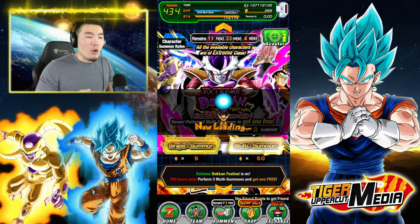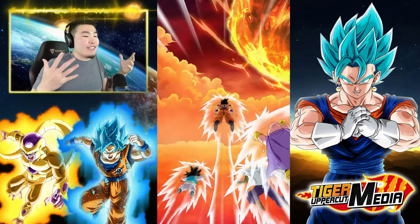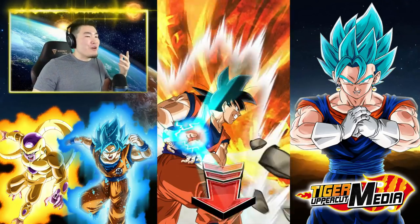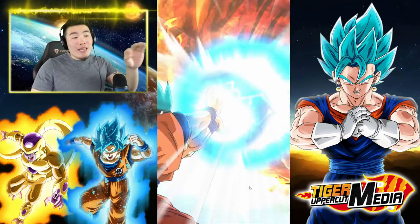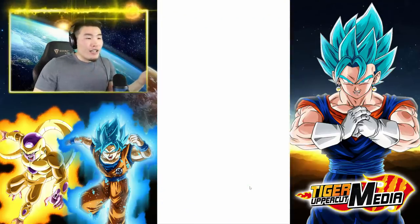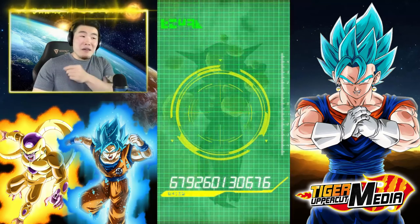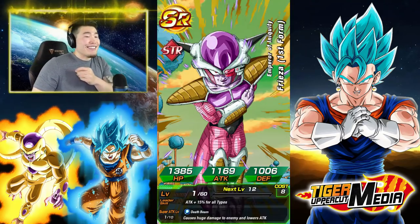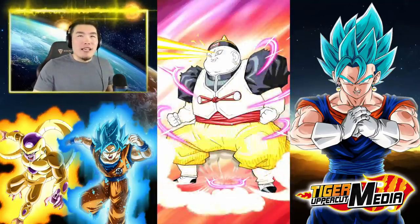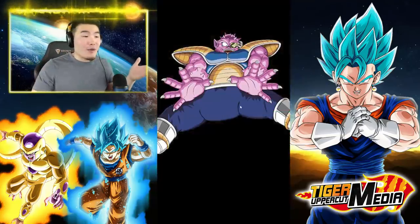We're going to do four multis — three full price, one free at the end. We got a bunch of people, but it doesn't mean anything, just a random mix. But it doesn't mean we can't pull fire. Got a base form, of course a screen crack. Could it be a double screen crack? No double screen crack. Is it possible to get a double screen crack when you get a base form? I'm not really sure about that one.